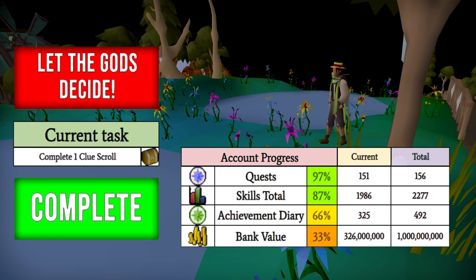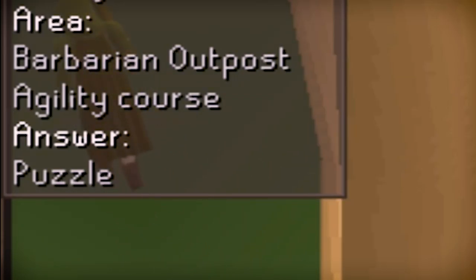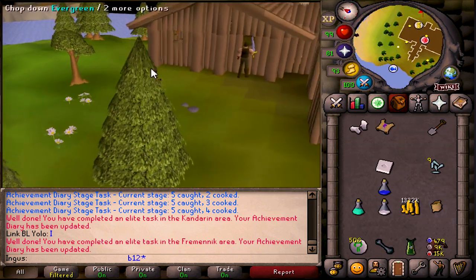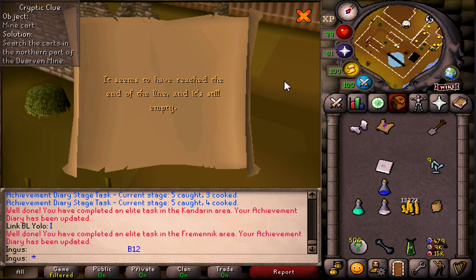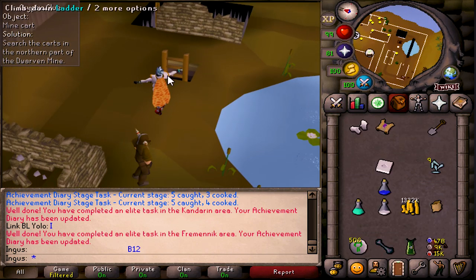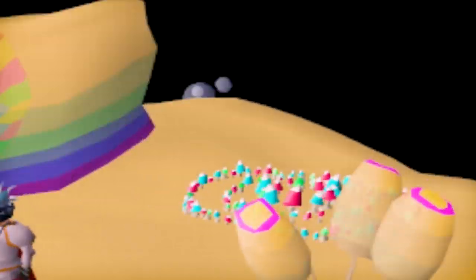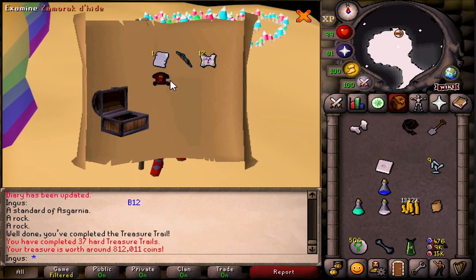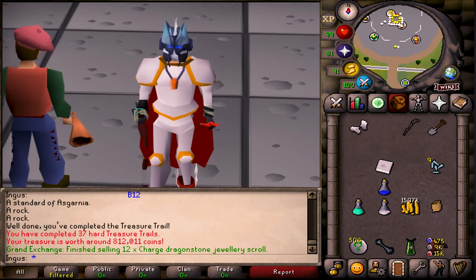Now we got: complete one clue scroll. I've got two in the bank — one's a master clue that requires a really high Herblore level, and the other is a hard clue. So naturally we're going to pick the hard clue. I'll turn it off for the puzzle if we get a puzzle box — and I shouldn't have said that. Well, I'm a man of my word. Search the carts in the northern part of the Dwarven Mine. We got the casket — that is actually really dang good. 800k, I'll take it.